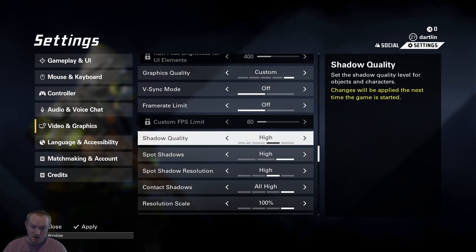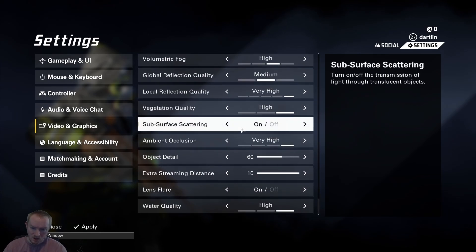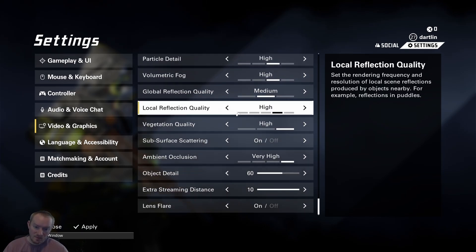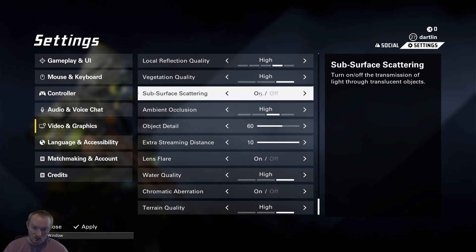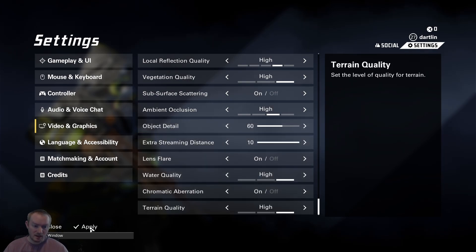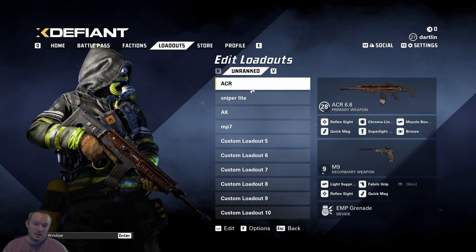Then come over here and turn everything to like high or medium. You don't really need ultra on all your settings. This can just make your system run a lot cooler in general, so you're going to get better performance, especially if you're playing for a longer period of time. No matter what GPU you have, no matter how good your system is, you're going to benefit from turning some things down a little bit.